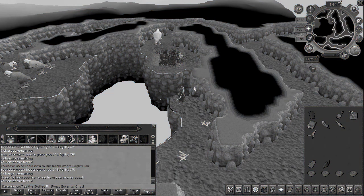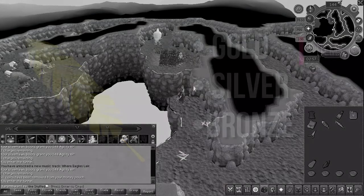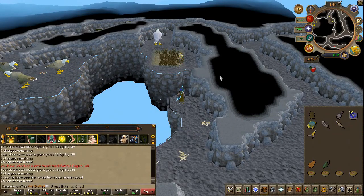Now to set the NPC free, you will need to collect three feathers: the silver, gold, and bronze. You can collect these in any order you wish, or just follow along. So let's go ahead and collect the bronze feather.